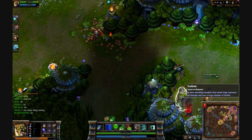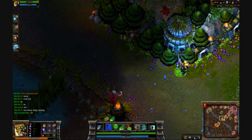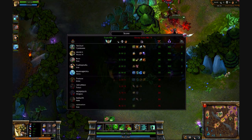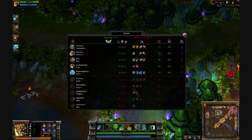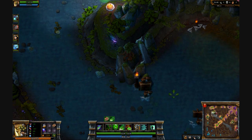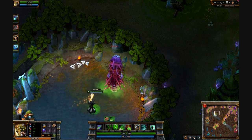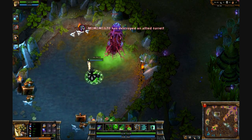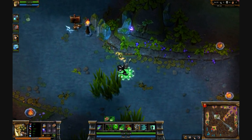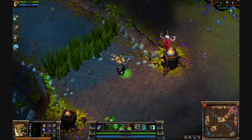That's just to get some gold and experience while the minion waves are very pushed forward. You don't want to be by the minion wave when it's very pushed forward and isolated from your team because you're very susceptible to being ganked. Here I'm checking out the Baron — it's a very powerful creep but I can't take it on my own, probably not even at level 18. I was just showing you the Baron there.